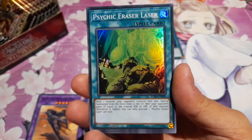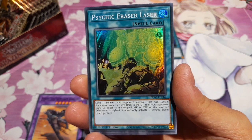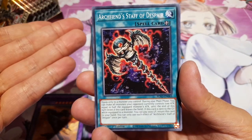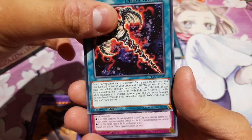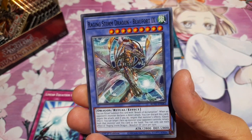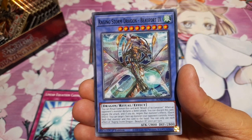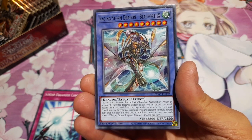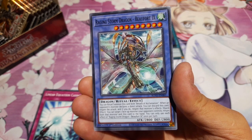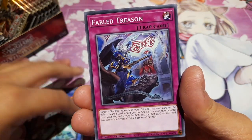We have Super Rare Psychic Eraser Laser — send a monster your opponent controls that was special summoned from the extra deck to the GY, then your opponent gains life points equal to the original attack or defense of that monster. Why would I want that? We have Archfiend's Staff of Despair — so if anyone is still playing Archfiend, that's that. Raging Storm Dragon Beaufort — a Ritual card that is summoned with Breath of Acclamation. When an opponent's monster declares a direct attack, you can discard this card to negate the attack and negate that monster's effect. Quick effect — you can target one face-up monster your opponent controls and return both that monster and this card to the hand. Interesting — excited to see if that does anything. More Fabled support there.